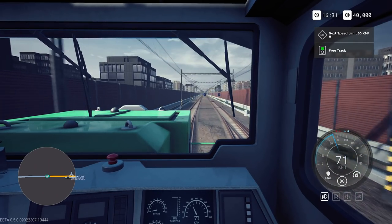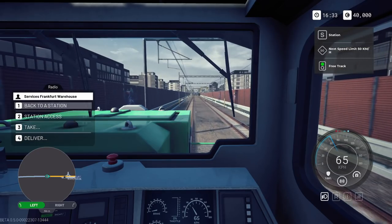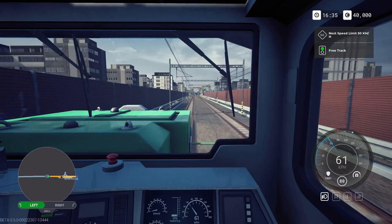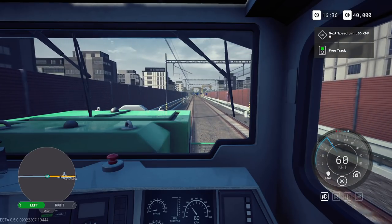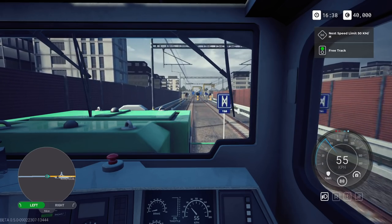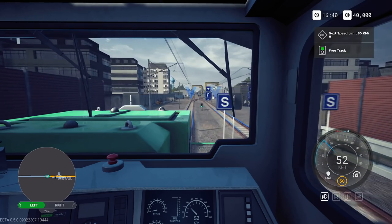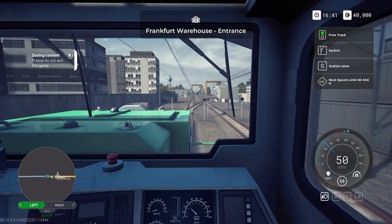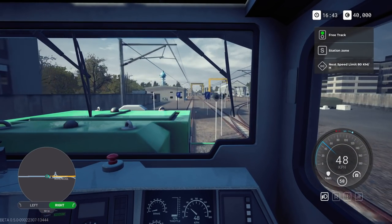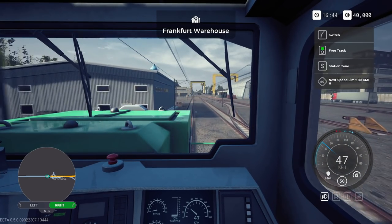Frankfurt Warehouse - right. Services, station access - got it. Without the panic this time, although we need to slow down to 50 anyway, probably at the warehouse. It's a shame it's on the main line technically. We had the green signal and the dwarf signals - we've got to change over. Green for go, or green for correct in this case - red for incorrect.